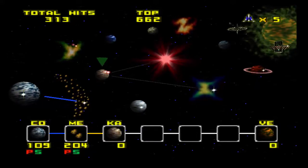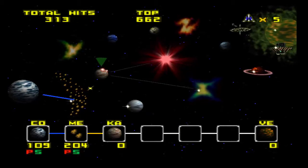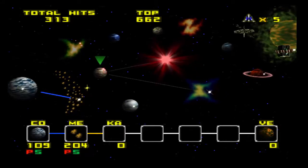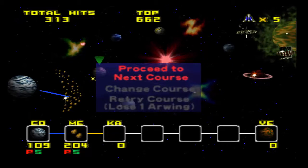Welcome to part 4 of Star Fox 64. In this episode we are starting the normal route, which is only 3 planets: Katina, Solar, and of course Macbeth. I ended up taking the alternate route to Katina from Meteos, so let's get started.